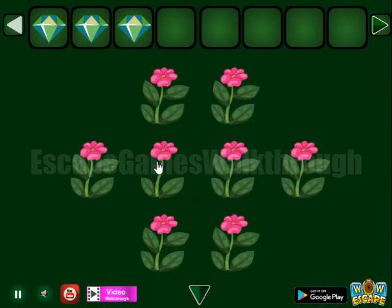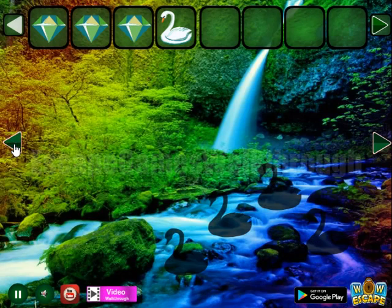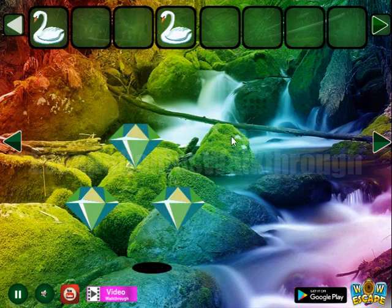We have one leaf, two leaf — two, three, and four. And we've got the swan. Then here, going to the left, we can leave the gems here and get the swan. One more hint of sizes — small and too big.